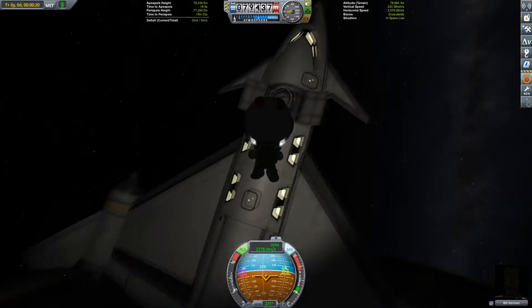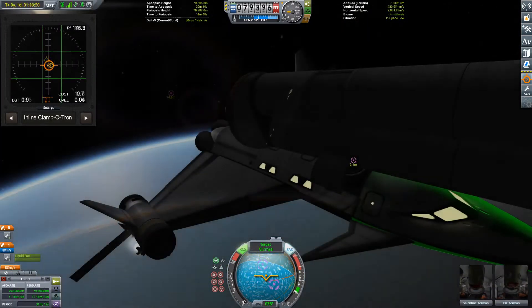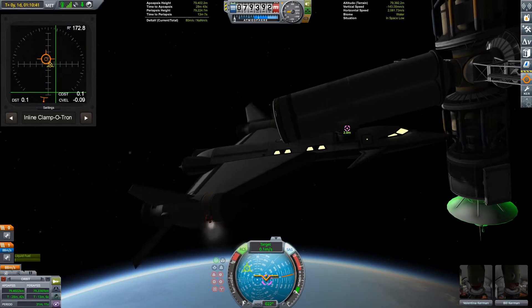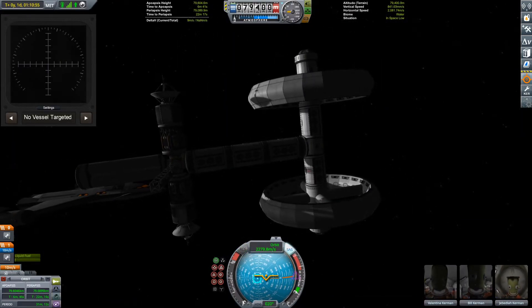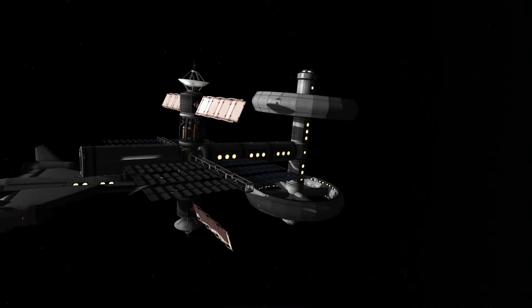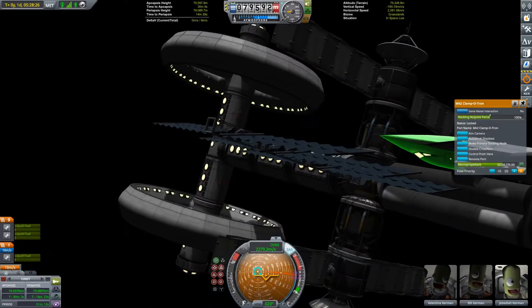Now that we're there, we can get Bill to open the docking port — the in-line docking port, like the Mark 1 — and go ahead and dock the SSTO to the space station and get our crew inside. It also turned out that Jebediah kind of stowed away on the launch of the space station, so luckily we have those spare seats available to bring him back down.